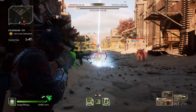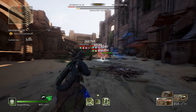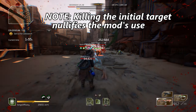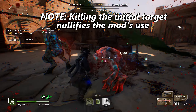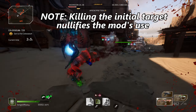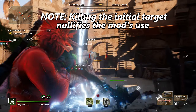So how do you get the most out of this mod? You need to shoot a target to trigger it in the first place, and they need a group of enemies nearby. Once you've shot once to trigger it, you then need to swap to another target to take full advantage of the damage over time — keeping that initial target alive.